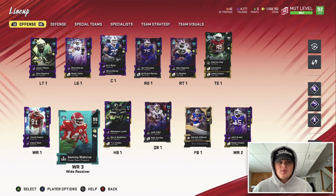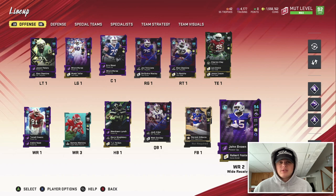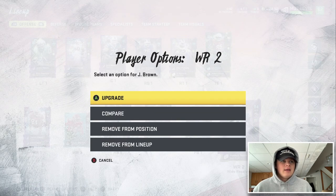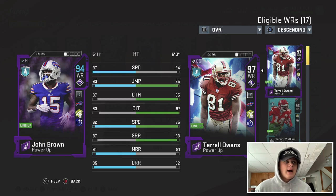Moving on to our receivers — we have 98 overall Terrell Owens, 96 Sammy Watkins. I know he doesn't have the Bills chem, but he literally played here for like half of his career, so he's on the Bills theme team. Our second receiver, John Brown — this card is a freak. This little 5'9", 5'11" jukebox — his juke is crazy. Almost every video when I have him as one of my X factors, I bust the most disgusting juke.